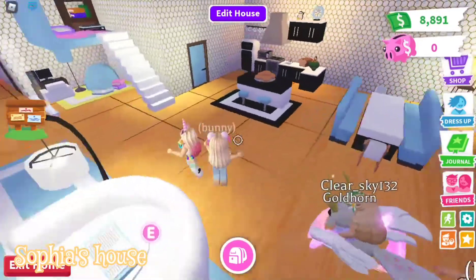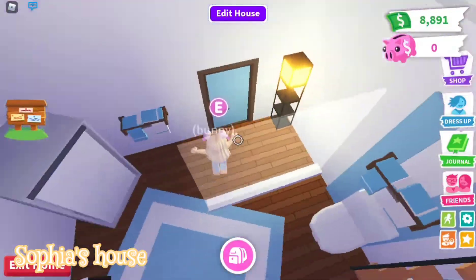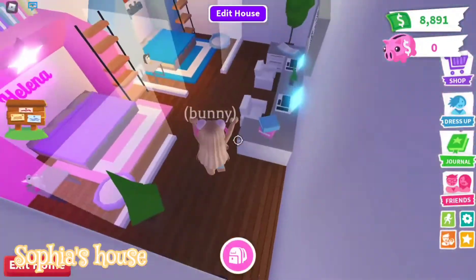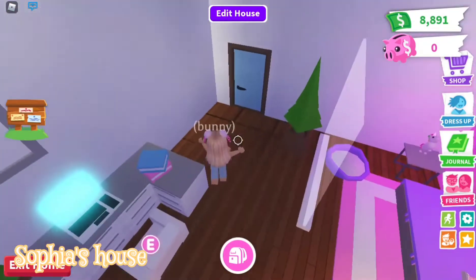So this is Sophia's house. Nice house! Nice kitchen. Nice bathroom. Nice loft. This is very nice! My god — a study area.